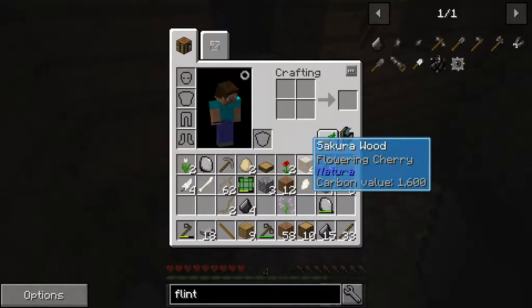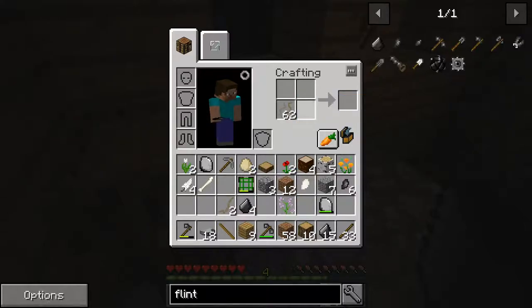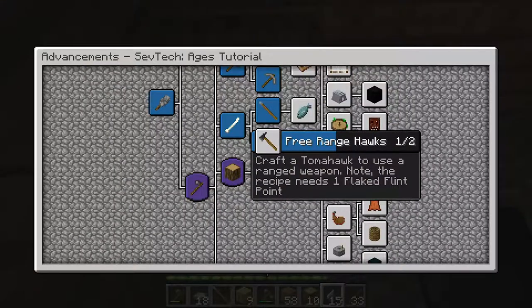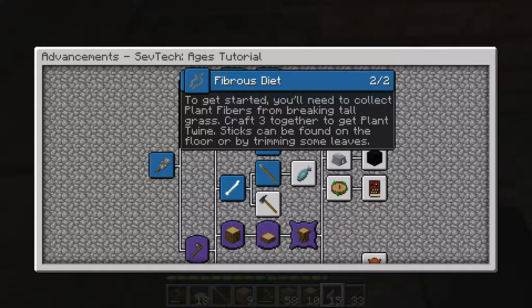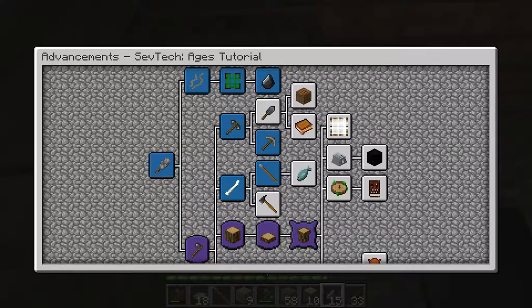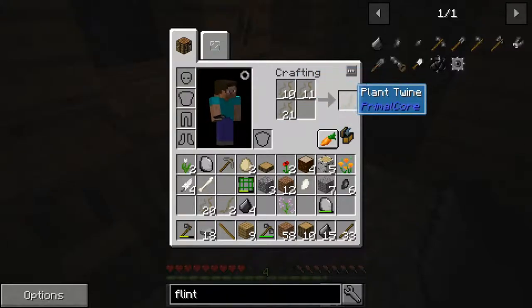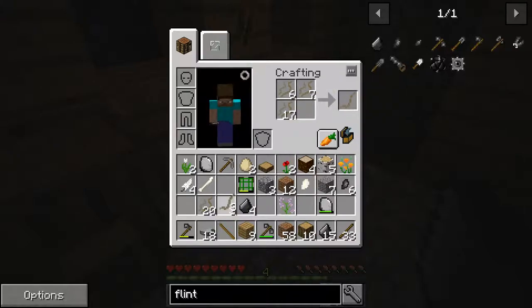Now we also need to make the plant fibre. I've forgotten the pattern already. I've got the chopping block - it wasn't that to make it. I'm trying to remember how on earth I actually made the fibre. Let's look at this again. Craft three together to get plant twine - oh, is it just in the actual inventory? This is why I need to play this regularly. It's three - I thought it was two. Let's make a few of them.